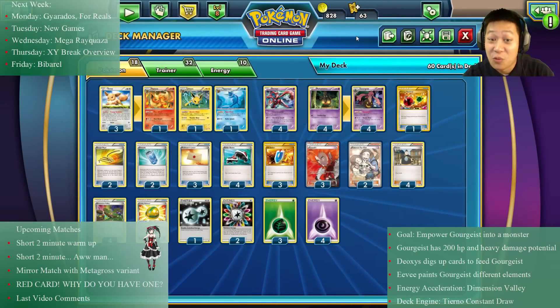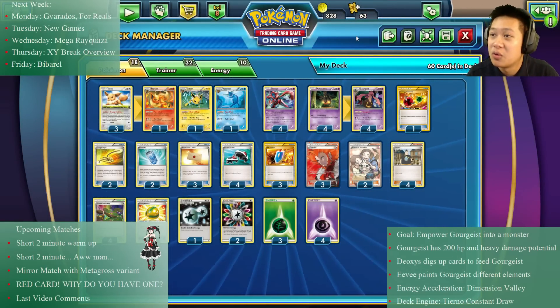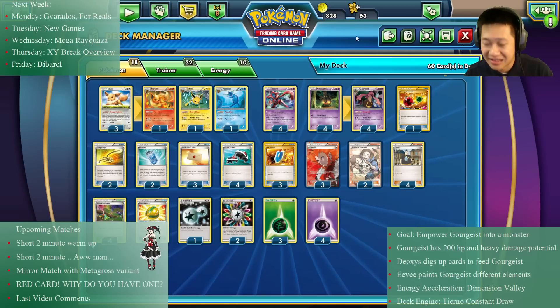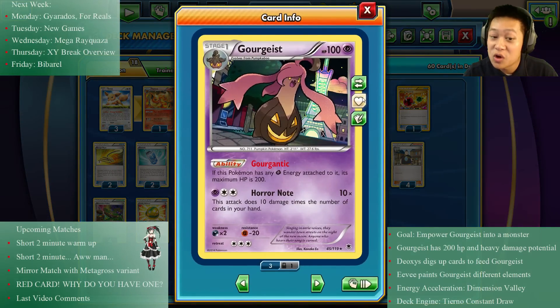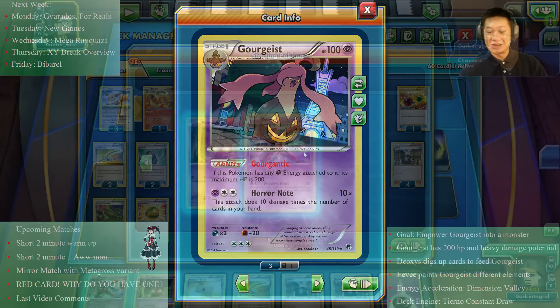I've got four matches for you. The first two are very short and show typical games. The last two are very very close. In the third match you'll see Metagross, which is very similar to Gorgeous because we both want more cards in hand. You'll also see what happens if my entire hand gets reset by a Red Card — can I still pull through? It's gonna be tough.